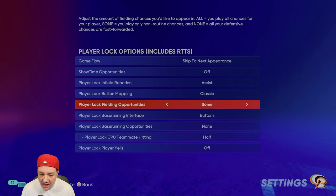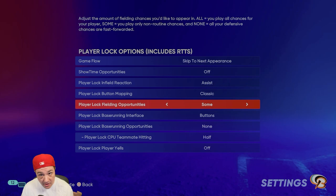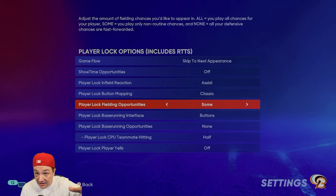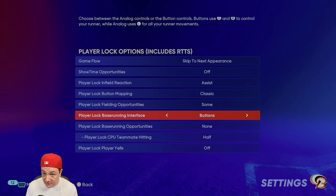Turn off the Showtime opportunities, but for the fielding opportunities, set them to Some. This means when the ball is hit to you, you throw to first base — and because those runners have no speed, turning double plays and throwing them out is very easy. You get a lot of XP from fielding. I feel like they turned down the XP for hitting only, but fielding gives you a ton of XP and is super easy to do.